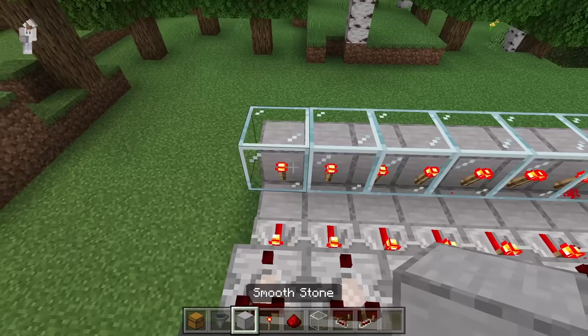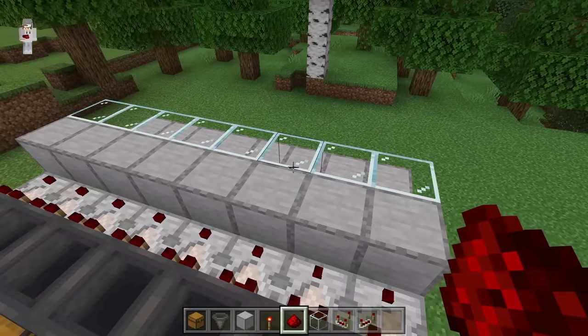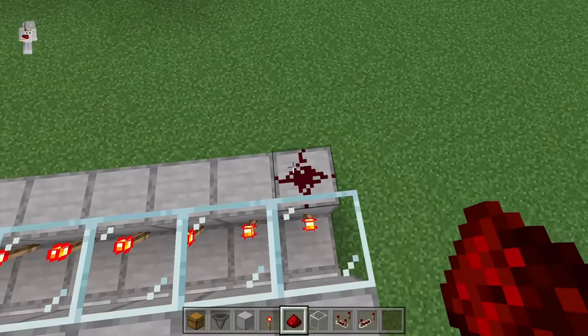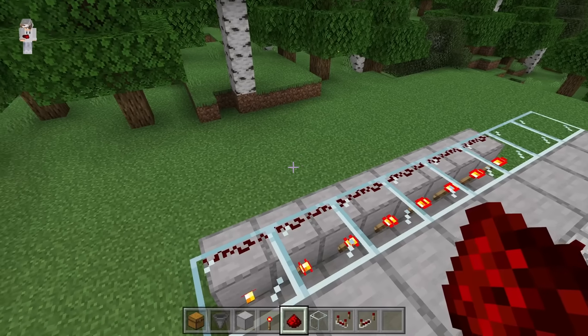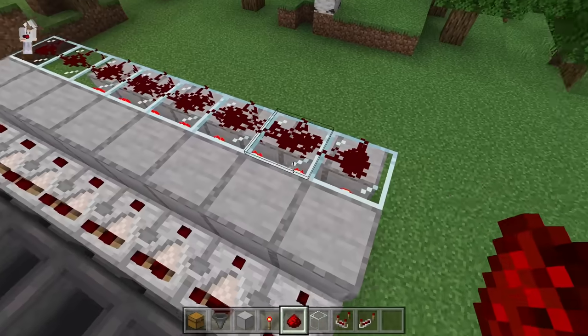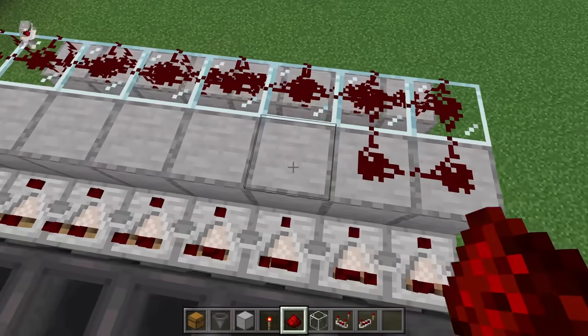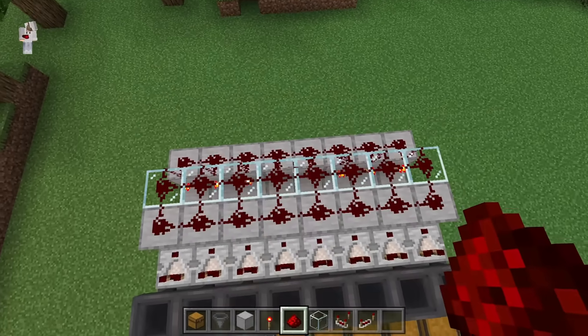Now place 8 blocks over here. After you've completed that step, place 8 redstone over here, then 8 more over here, then 8 more over here. That redstone should be looking like that.